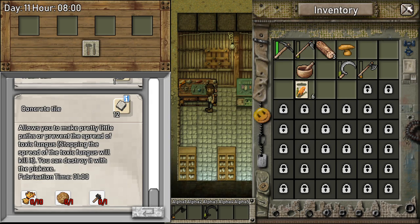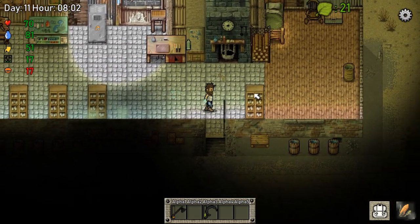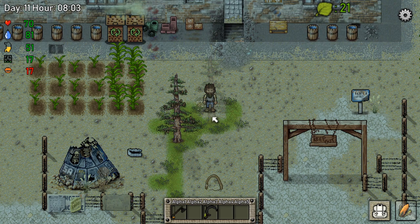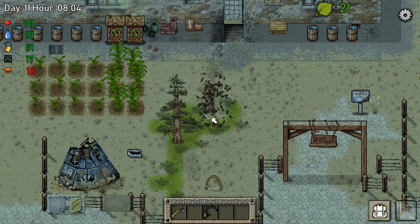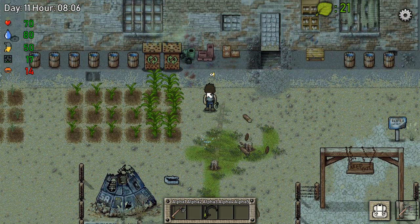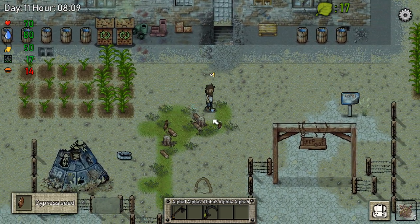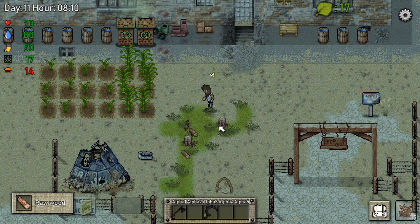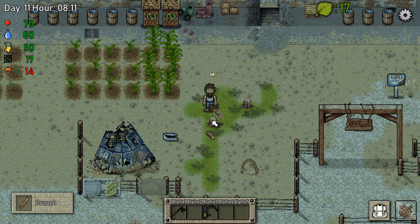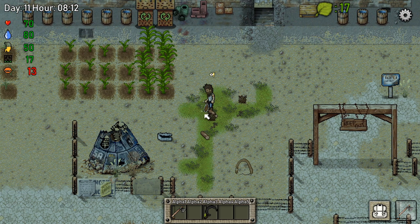You can destroy it with the pickaxe, that's nice. So we actually need a blue mushroom to get in there. I think these are grown so we're gonna cut these down, let's do it. Yes, we're gonna plant some more trees. Getting tired — do I got any compost on me? Let's equip this real quick. These are already going, need to make some more compost.